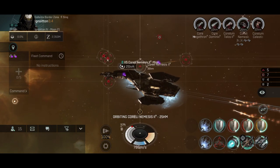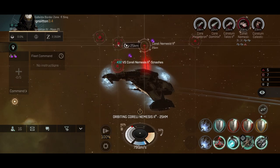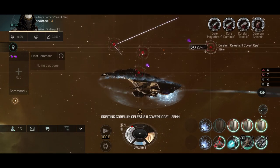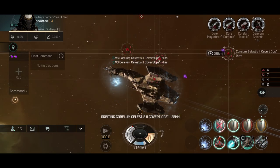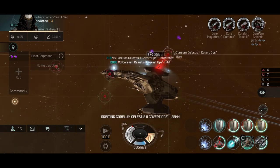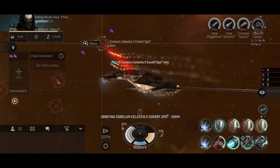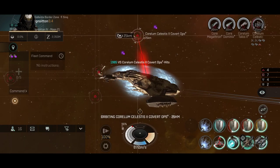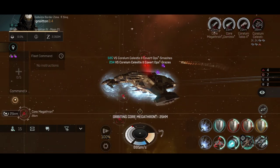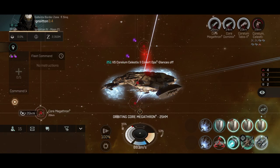Of course, torpedoes have no range, which might be a problem. For example, an Ashimuu has range and can wipe you from 30 kilometers, but I have enough range myself to hit the Ashimuu while being webbed. I have drones, and with a large Nosferatu I'd have a stable tank to withstand the Ashimuu's incoming fire. The Ashimuu isn't exactly a good shield tank, and eventually the shield tank on that ship will go down. The goal would be to withstand all incoming fire while chipping away your target. I did some tests with my corpmates and it worked.